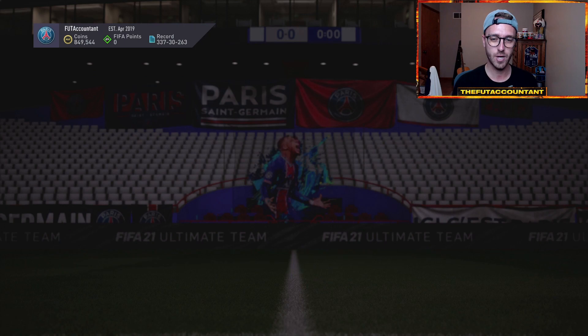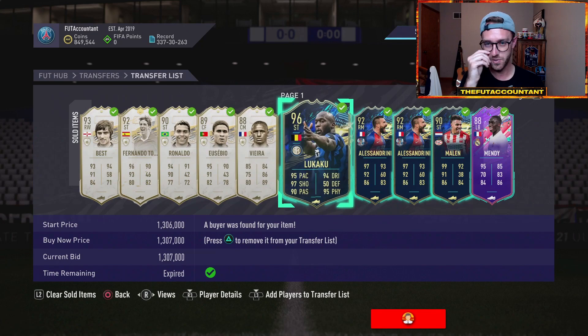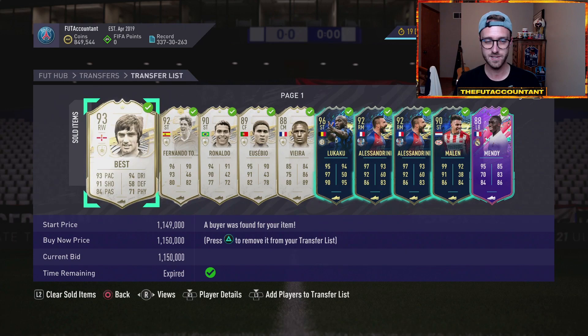Right now I actually bought a Cantona today to try to trade with. And while I'm not really making coins at the moment, I made a lot of coins elsewhere — I was actually on the drive back from vacation. I bought this Lukaku at 1.2, I bought this Eusebio at 2.8, that was a 50K flip.